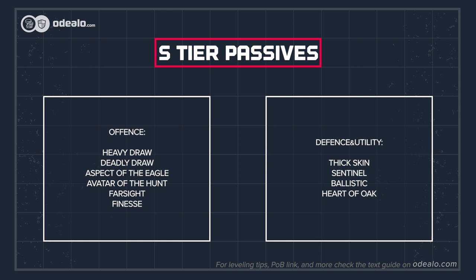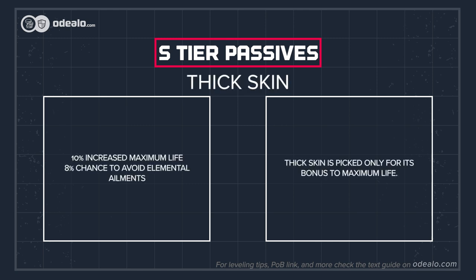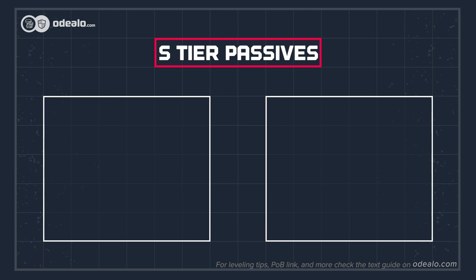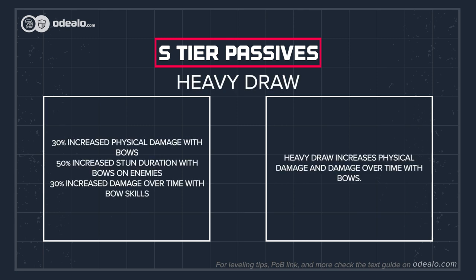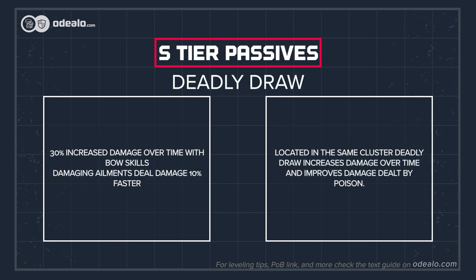In the highest tier, we recommend picking up nodes for maximum life, elemental resistances, and multiple bow and damage over time while wielding a bow. Thick Skin is picked only for its bonus to maximum life. Pathing to Sentinel from the center would grant you significantly more elemental resistances. Heavy Draw increases physical damage and damage over time with bows. Located in the same cluster, Deadly Draw increases damage over time and improves damage dealt by poison.